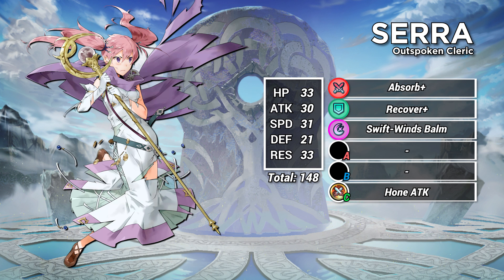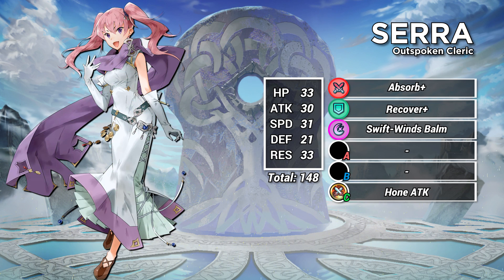Sarah's base kit is almost not worth mentioning: Absorb+, Recover+, Swiftwinds Balm, and Hone Attack. While Absorb and Recover are fine abilities, using Sarah to the fullest will require a lot of investment.